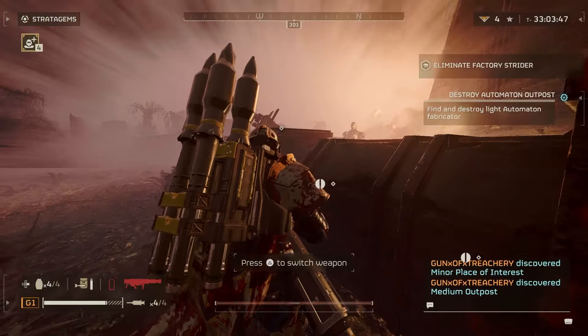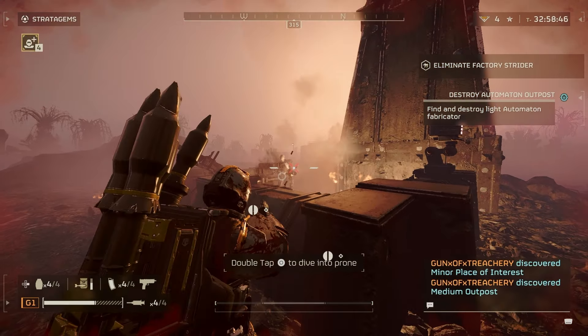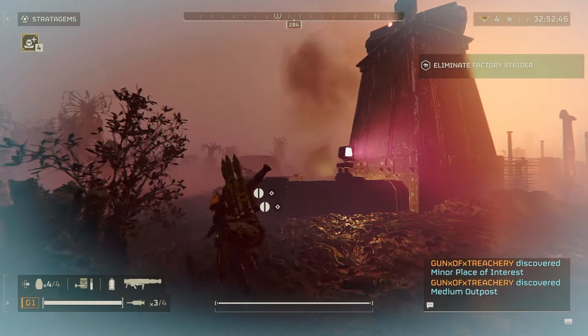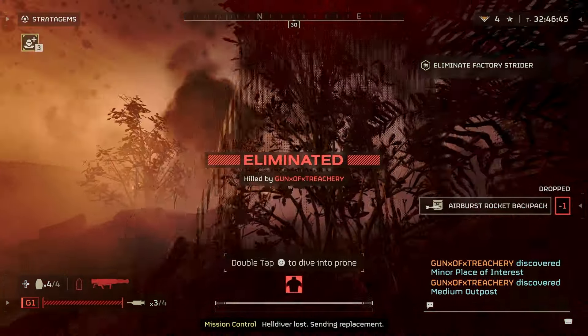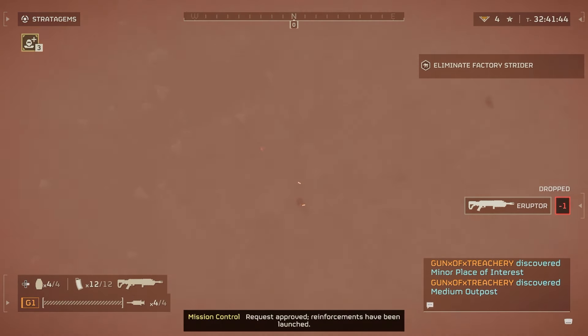Against Terminids, this stratagem will without a doubt excel. Considering all the enemies that are constantly grouping up together and trying to jump on you, being able to have really good crowd control is a huge plus. And against the Illuminate — however you pronounce it — it will be amazing because they have high mobility, they like to get behind you, and they move around fast.